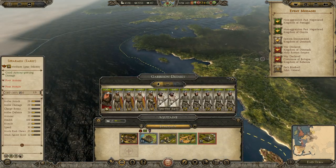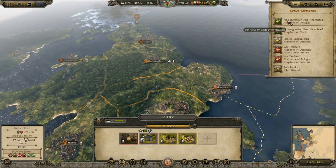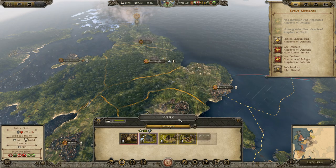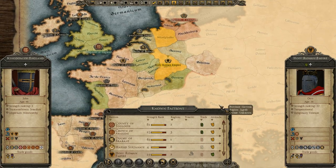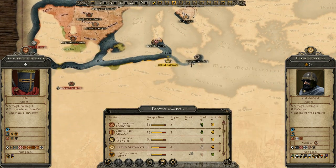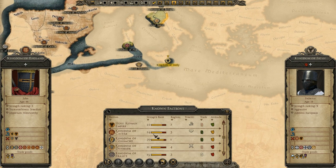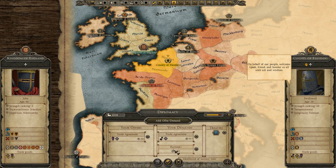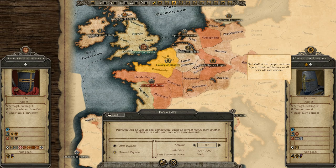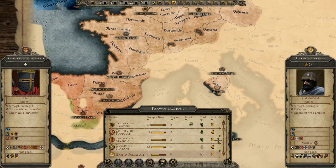We've still got quite a bit of cash so let's build a couple more — let's get two more units of billmen and one more unit of spears. We've got five units of archers plus two more, so we'll be fine. Non-migration pacts have been formed between us and Portugal and Castile. We are at war with the Kingdom of Denmark — hopefully they don't attack us straight away.